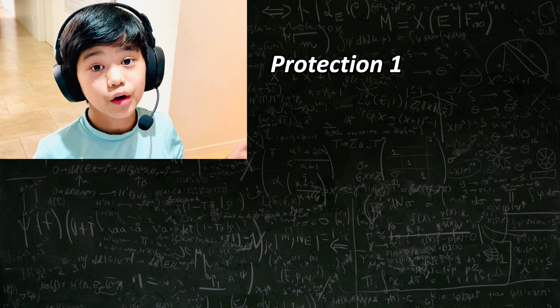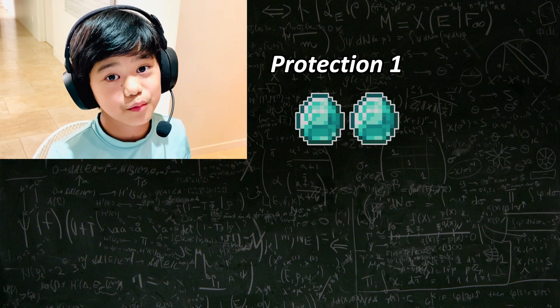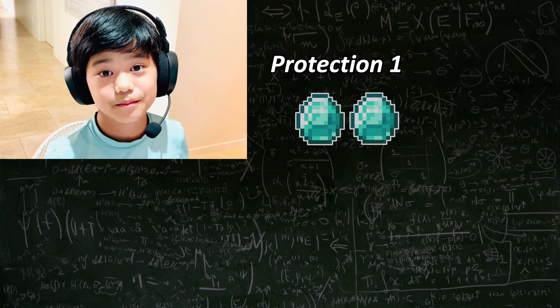However, Protection 1 only costs 2 diamonds while Sharpness costs 4 diamonds. So obviously, Protection 1 is the way to go for your first diamond upgrade.